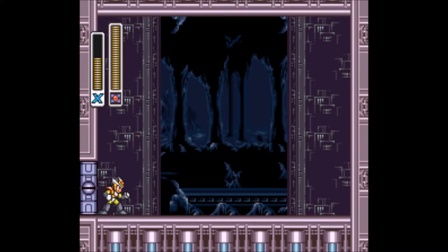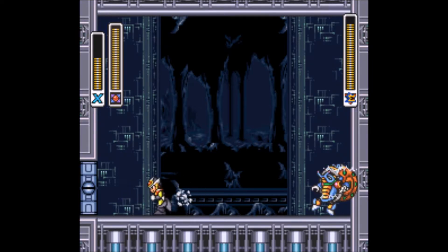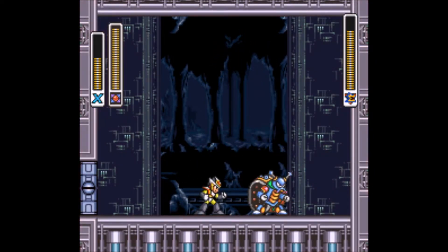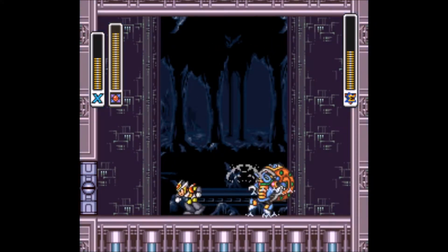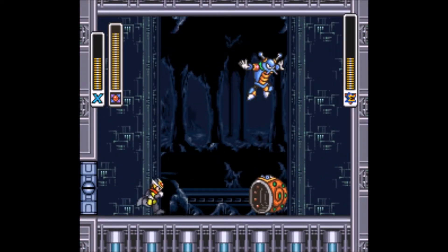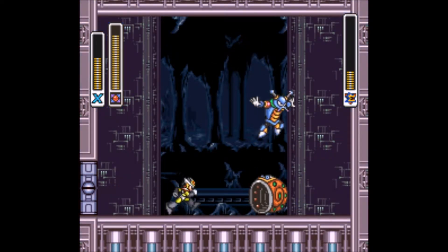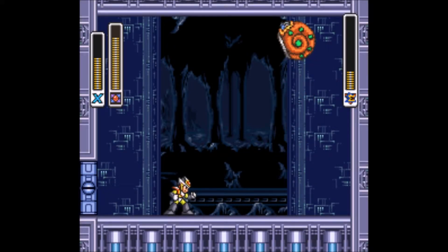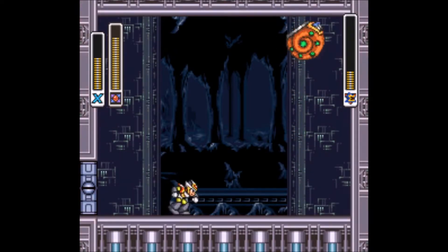Crystal Snail is probably one of the more annoying bosses to take out without his weakness, because he likes to slow down time and he constantly likes to be in the shell, and you can't damage him while he's in the shell. Luckily, the Magnet Mine makes this boss fight a lot easier. One trick: if you hit him, he will get stunned and get out of his shell, and then while he's doing that, you can throw another Magnet Mine at him. You can get him into a loop where he'll constantly jump right in front of you. You can actually kick the shell away from him so he doesn't go back in it.